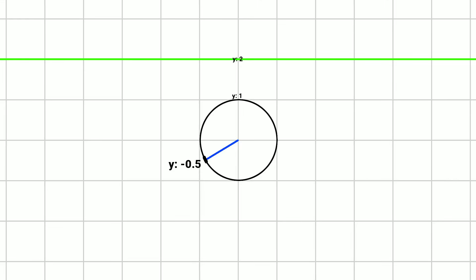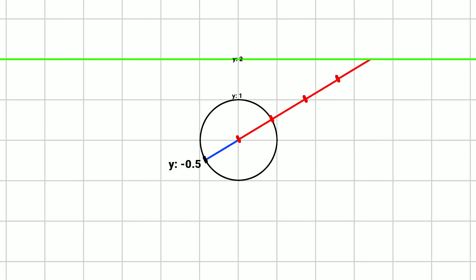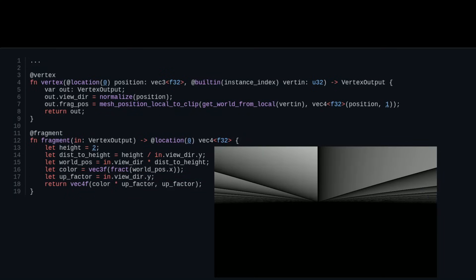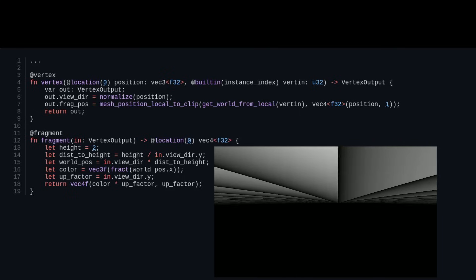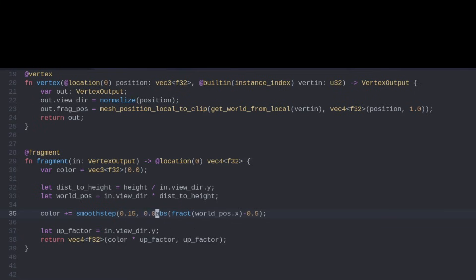We have our repeating pattern on the x-axis, going from 0 to 1 every unit. But this pattern appears below the horizon — we can't have that. If the view direction is negative on the y-axis — pointing below the horizon — taking 2 divided by negative 0.5 gives a distance of negative 4, so we'd go backwards. To ignore this case, we introduce a variable called upfactor. By multiplying the color with the upfactor, we stop rendering the plane intersection upside down, and as a bonus, far-away positions become faded while close-up positions are fully lit. If we take the absolute value of the fractional result and subtract 0.5, we instead get smooth lines. To reduce the frequency, we use smooth step. And this is the result — we're getting closer.